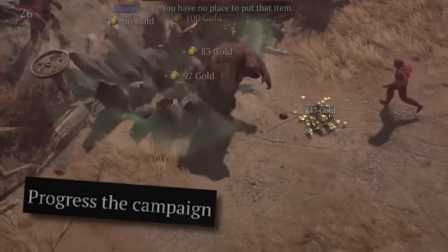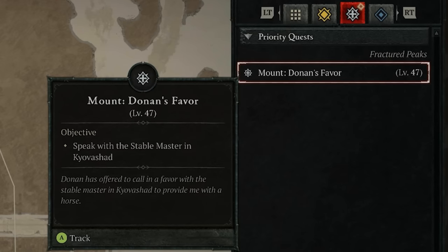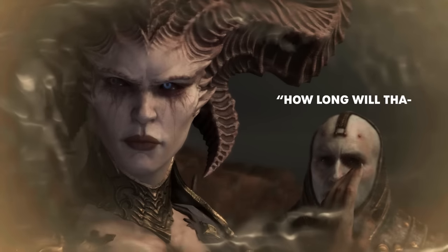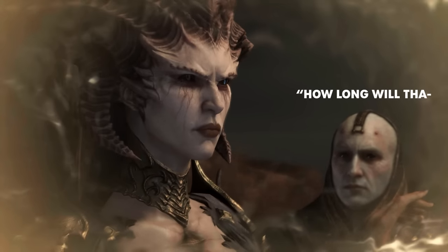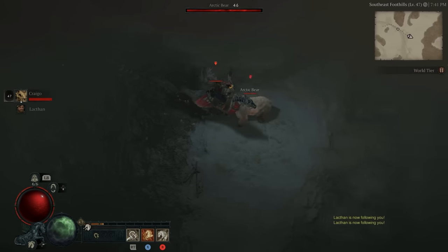Progress the campaign, they say. Donan's Favor, they say. What they don't say is that Donan's Favor is a priority quest you won't miss — it's in Act 4. That's at least 7 hours minimum of isolated main quest campaigning before you'll blaze a trail with a trusty steed.